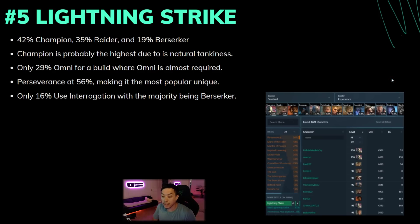Lastly we have Lightning Strike, which is probably the build with the most diversity in classes — Explosive Feral Elementalist, Champion, Raider, and Berserker. Champion is actually the highest now, though Raider was highest in the first two days. My theory mirrors Righteous Fire: tankiness matters a lot because more tanky means more people higher on the ladder means more characters get indexed. 29% of Lightning Strike players use Omni — by far the highest of all the top five league starters for that chase amulet.